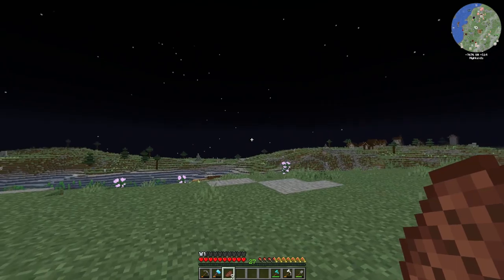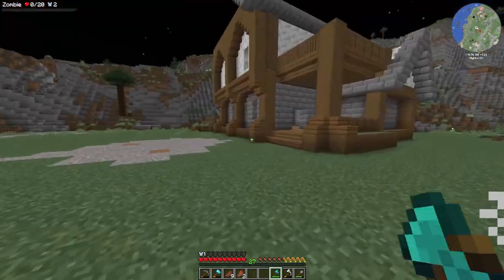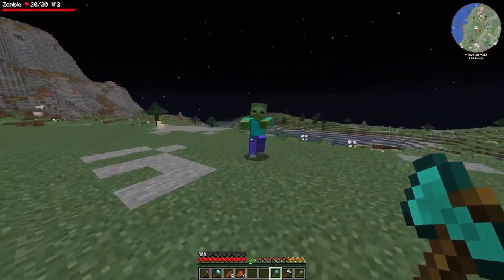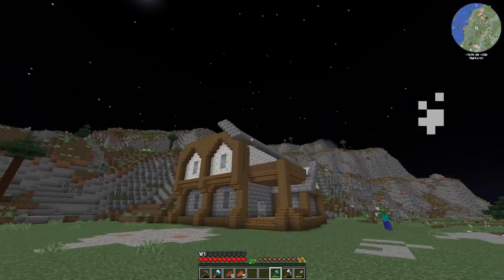However, there is a Yellowstone biome from Terralith just way down there while I was exploring, and it has plenty of calcite and spruce wood, and I thought those are close enough. There was dark oak over there too but I didn't use it. So we kind of failed at reproducing the building, but I think it looks pretty good — well, kind of good. We'll finish it later.